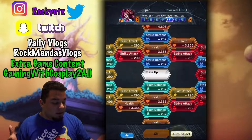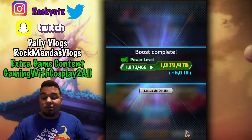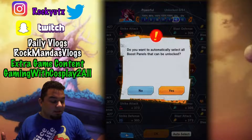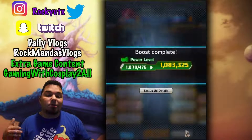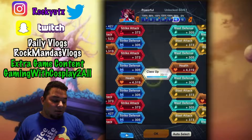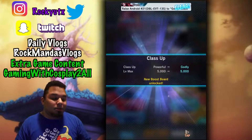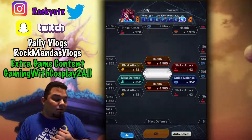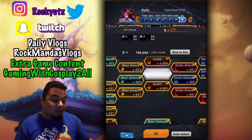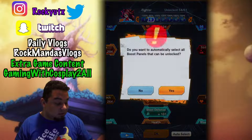If you are a pretty active player, I recommend maxing her out as soon as possible, because these free-to-play units are going to be extremely fun to use later. Getting them knocked out sooner rather than later helps you grind out other characters and focus more time on new ones. I'm going to be done by end of today — I'll have all her shards to get her to six star. She's already at level 5000 and pretty much maxed out.